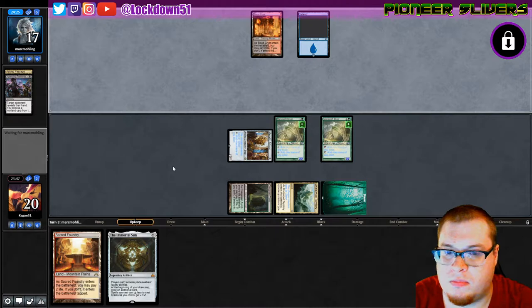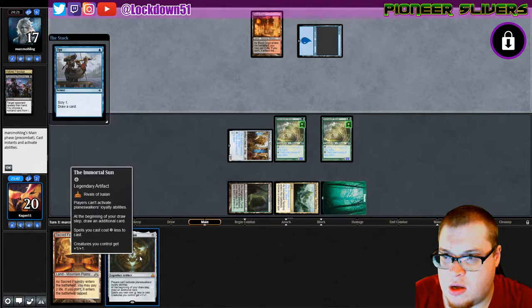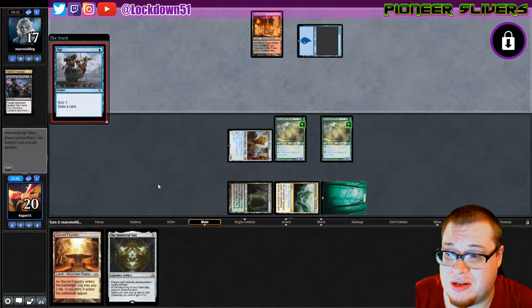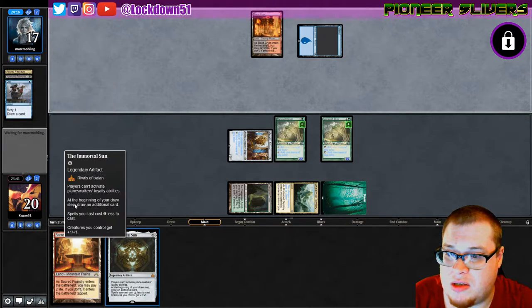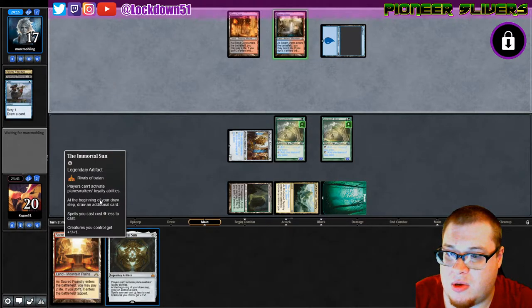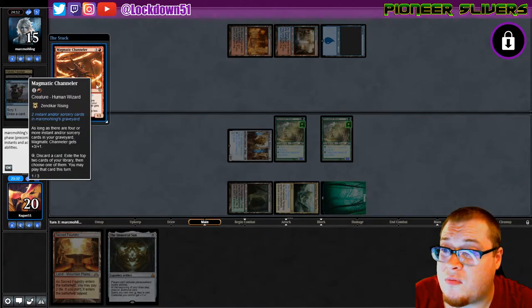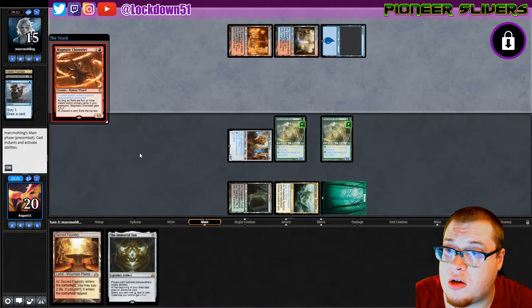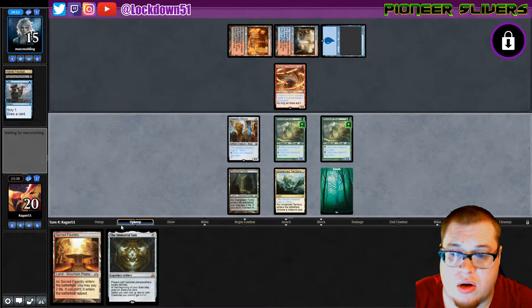Next turn we can go Immortal Sun — that should be pretty good. I actually haven't got to cast Immortal Sun yet, this is going to be gnarly. It reads: opponents can't activate loyalty abilities, draw an additional card at the beginning of your draw step, spells you cast cost one less, and creatures you control get plus one plus one. That's pretty insane.